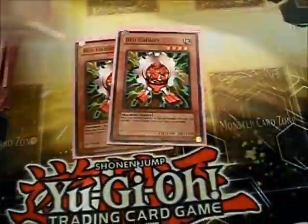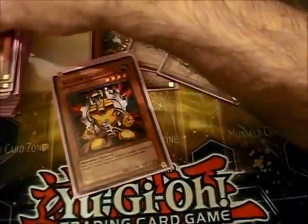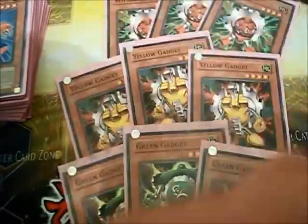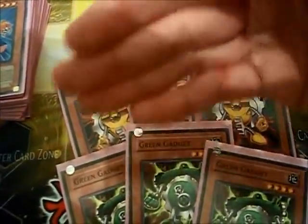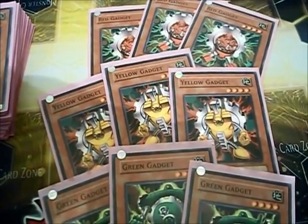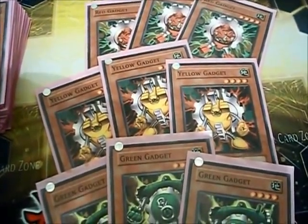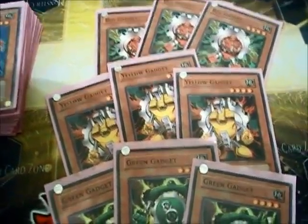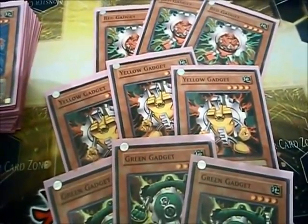In an offering gadgets deck, you're going to be running a playset of each gadget, who upon being normal or special summoned, you can add one gadget of another color from your deck to your hand. Green searches out Red, who searches out Yellow, who searches out Green. More often than not your search is going to go through because your opponent never wants to waste a Solemn Tribute or a Compulsory Evacuation Device on a gadget. It does suck though when they get hit by Effect Veiler, Phoenix Wing Wind Blast, or Forbidden Chalice, because you really do want those searches to go off. You don't want to draw your gadgets — you want to clean out your deck with your gadget effect searches.